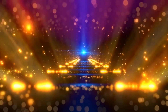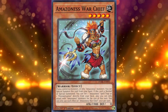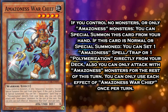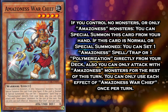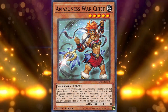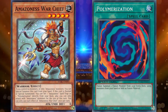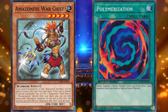The number 7 spot goes to one of the new level 5 Amazonas monsters necessary to summon Amazonas Pet Liger King — Amazonas Warchief. She is a level 5 warrior monster with 1900 attack and 0 defense. She can be special summoned from your hand if you control no monsters or only Amazonas monsters. Then if she's normal or special summoned, you can set one Amazonas spell or trap or Polymerization directly from your deck, but you can only attack with Amazonas monsters that turn. Both effects are hard once per turn. Warchief is the first of many great opening cards in the Amazonas arsenal. You can use the Polymerization Warchief sets, along with her as material, to fuse into Amazonas Pet Liger King very early on.